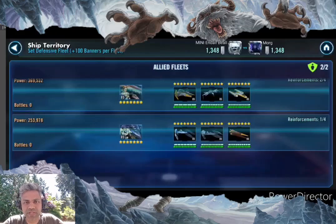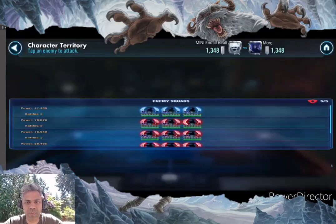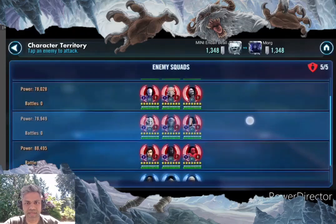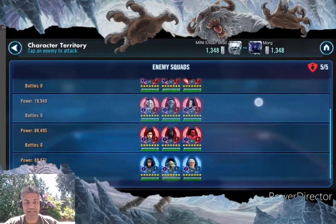Over here as usual I've kept both my ships on defense, hoping that trips up my opponent as well. On his defense I'm seeing that he's kept his JKR which I usually don't see on defense — JKR with Jolee, Hoda, and Grandmaster Yoda — which typically tends to be slightly hard. And then Nightsisters who are reliced up, JKL squad which is surprising to see up front, and then Grievous.